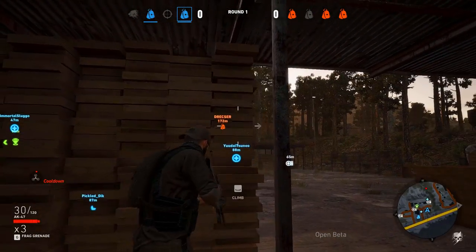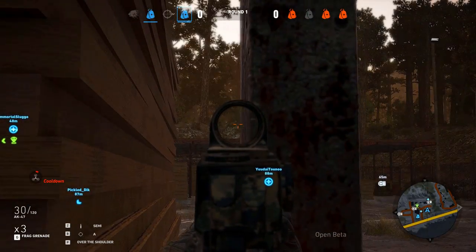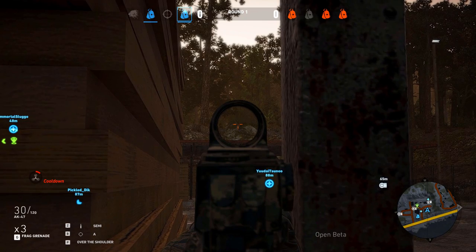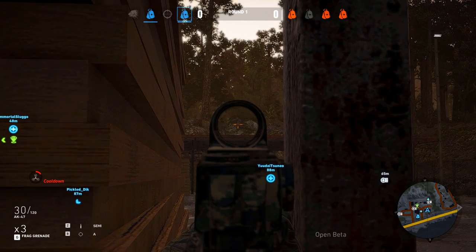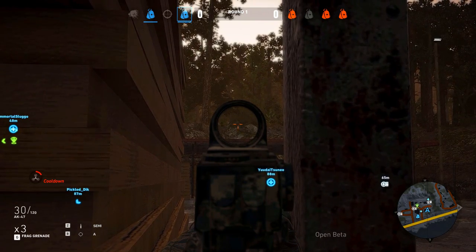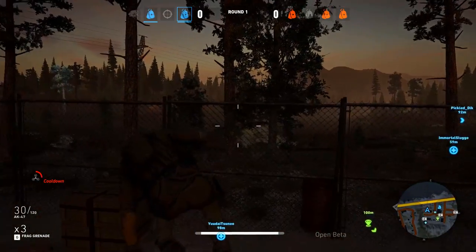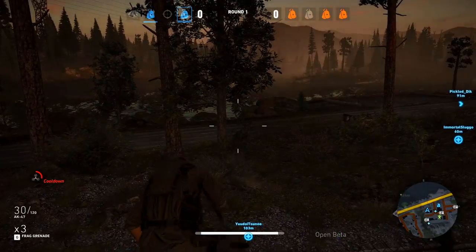One cool feature of the Assassin is plus 100 stamina — so she has twice as much stamina and can sprint longer. That's really crucial because there is a stamina bar at the bottom of the screen, and it's very important to keep an eye on it. Otherwise you might get into a situation where you need to sprint but have no stamina left.